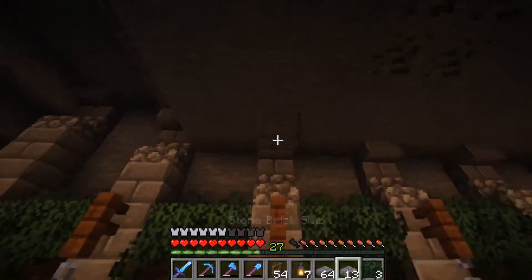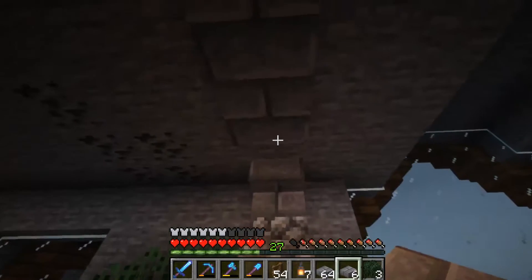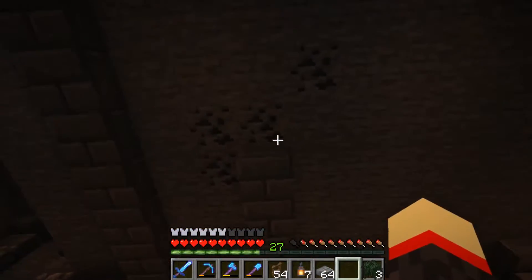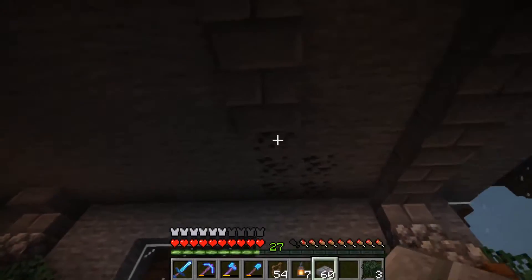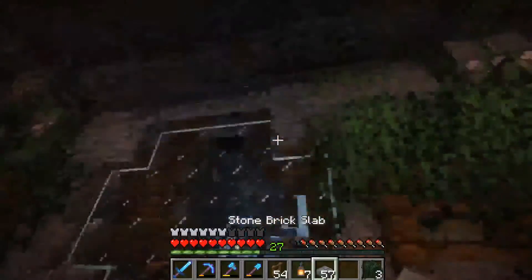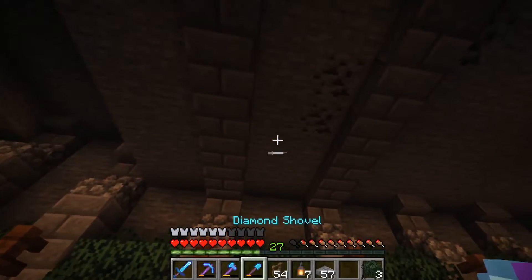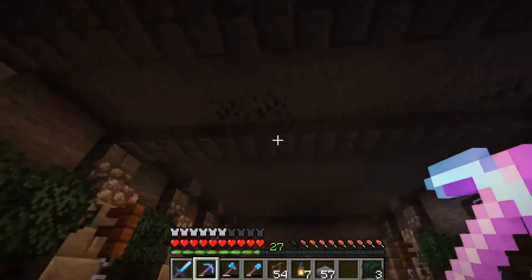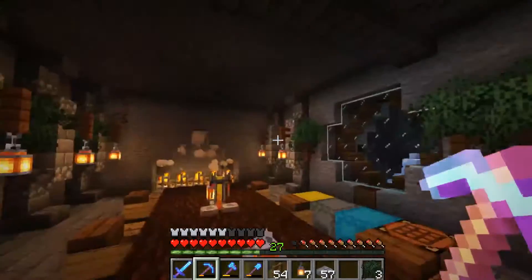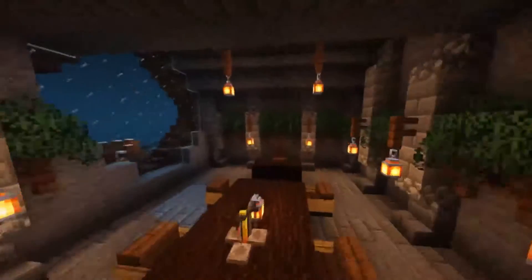For the roof I'll just extend some slabs all the way across — something simple like that. In between I can hang some extra lanterns. I might raise it up by one block and add stairs on either side as well. Other than that it's looking pretty good, so I'll go ahead and finish off the roof for this place.